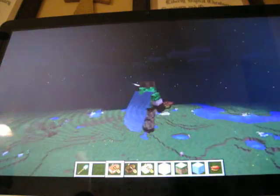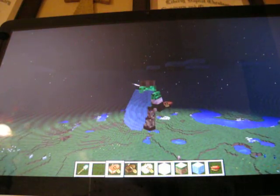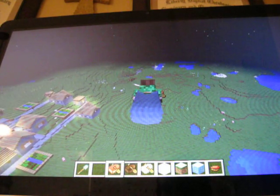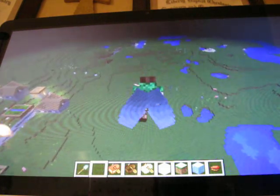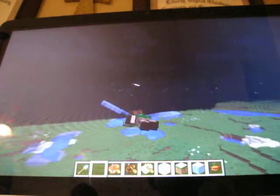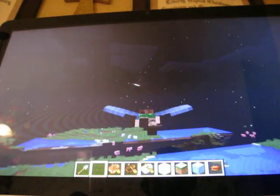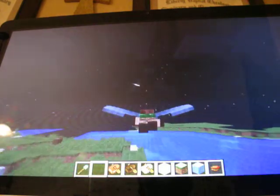I gotta go up a little higher. What you really want to do to use these is go on an amplified world and jump off any hill, because that would be awesome. I might try that at the end, but my computer might not handle it. So — here we go. If you look up, you can glide. I've seen videos of people flying very long distances in amplified worlds.